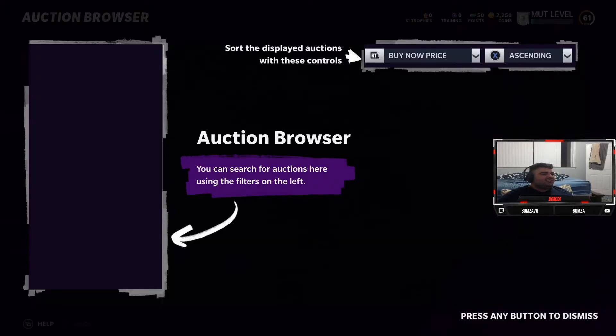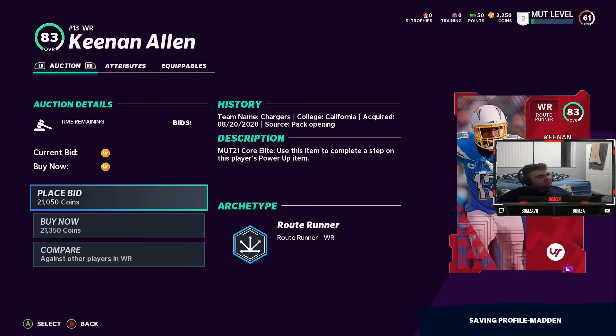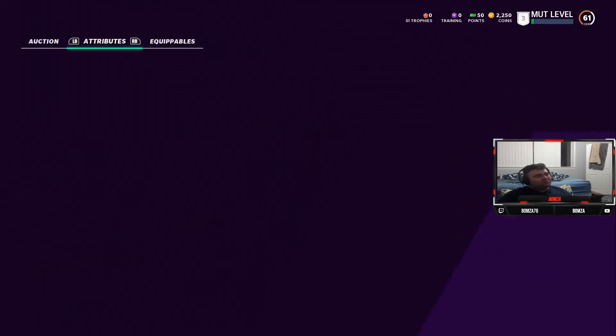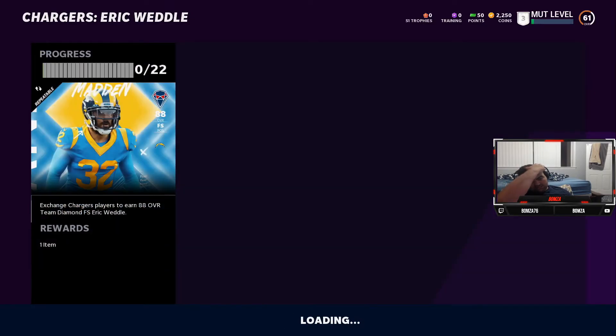Let me see Keenan Allen — what's his overall? 83, you're looking good. Attributes — 82 speed? That is not good, that is bad. Keenan, come on, you're faster than this. I know this. It's alright though.